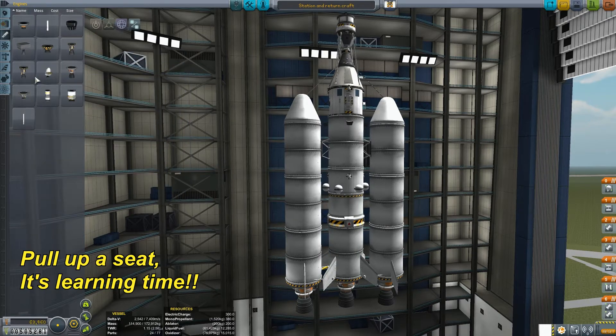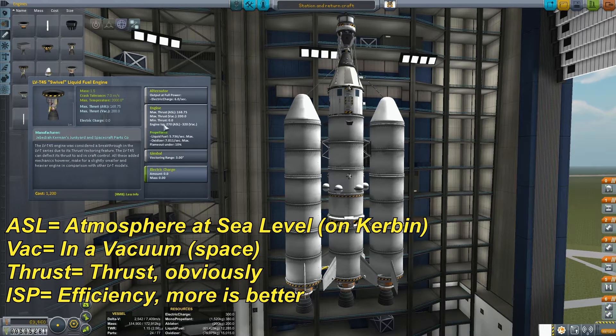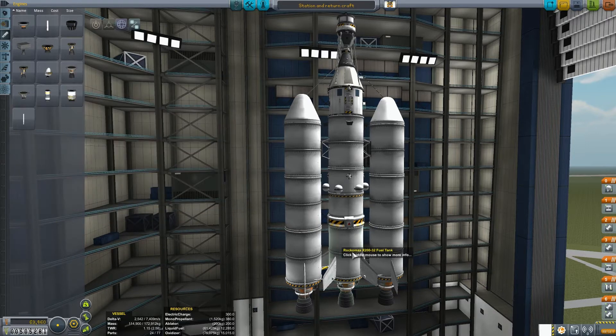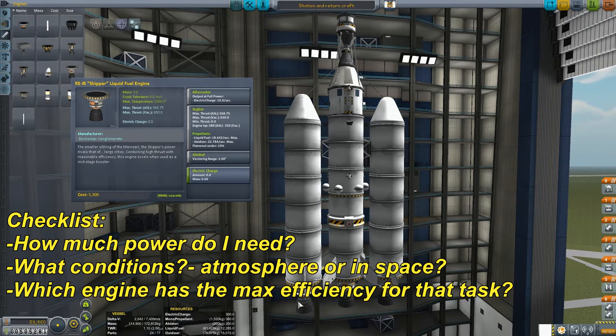Max thrust ASL, max thrust VAC, and then you've got ISP numbers. ISP is like a measure of efficiency. You'll see the Poodle: 350 in a vacuum, but 85 at sea level — pretty bad. Whereas this big engine at the bottom, the Skipper, only 320 in a vacuum — not as good in a vacuum — but 280 at sea level, which is better than the Poodle. It also has a lot more power. So you've got to pick which engine to launch with — I picked the big power one — and which engines to use in orbit — I picked the efficiency one.